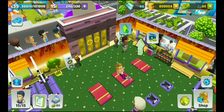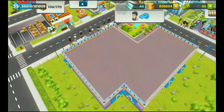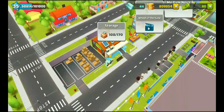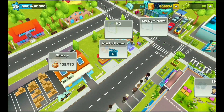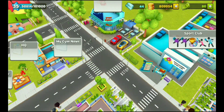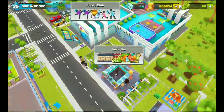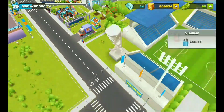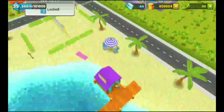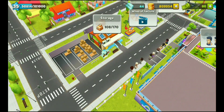Here you can see from far behind this is my gym. Beside the gym you have other locations: the storage, the wheel of fortune, the headquarter, My Gym news, the sport agency, and the sports club which unlocks after level 12. Then you have a juice bar, and further items like the stadium, trainer codes, and beach area that unlock later.